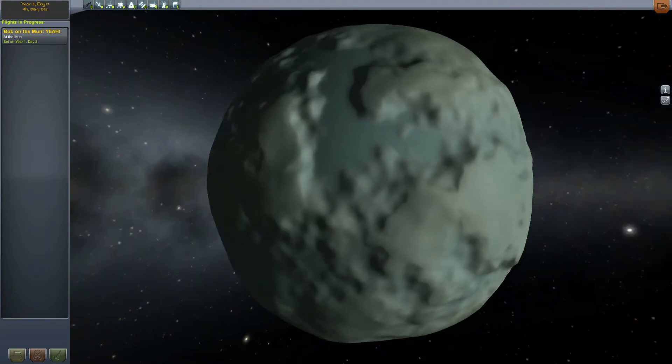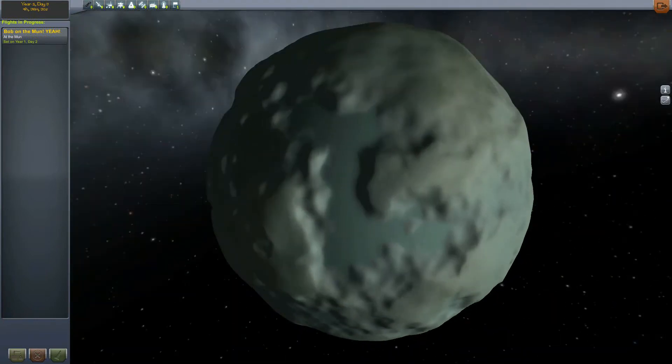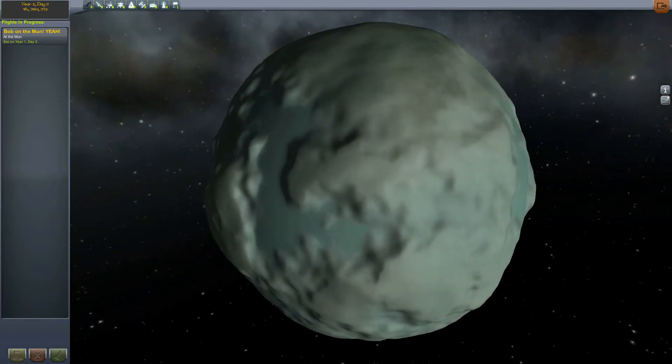If you're in career mode, there are different biomes in Minmus in this particular version of Kerbal Space Program — I think version 0.23 added biomes for Minmus. I think there's about six of them. What's great about Minmus is once you get a lander there, you can pretty much do your science, take your crew reports, your surface samples, get back in your ship, and you barely have to thrust at all because the gravity is so low. You can just hop around to all the biomes on Minmus and still have plenty of fuel to get back home.